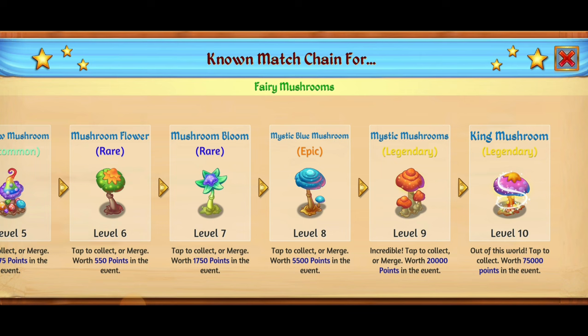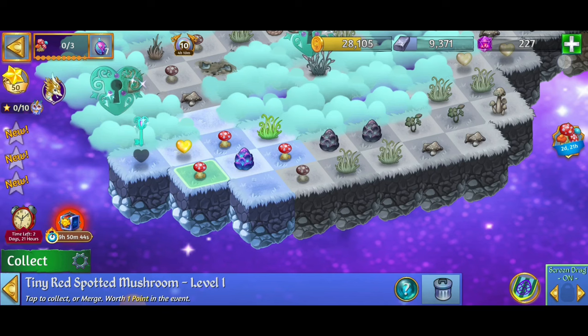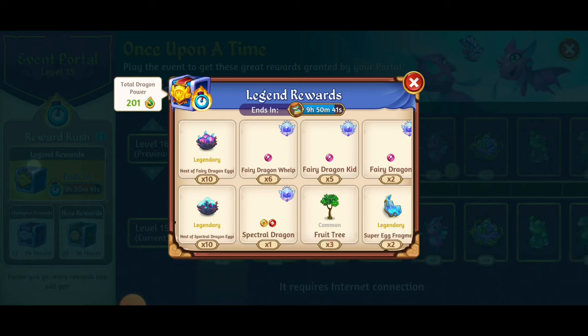This is definitely going to mix up my strategy. Normally I get like five or six Life Orb of Heavens to heal the whole map and then work on point items, but in this case we don't have to heal the whole map right away — we just want to get those 10 rewards. That's two level nine point items, and with that we're going to be able to get the Legend reward.